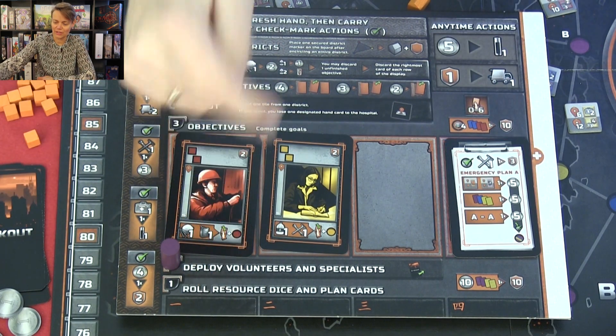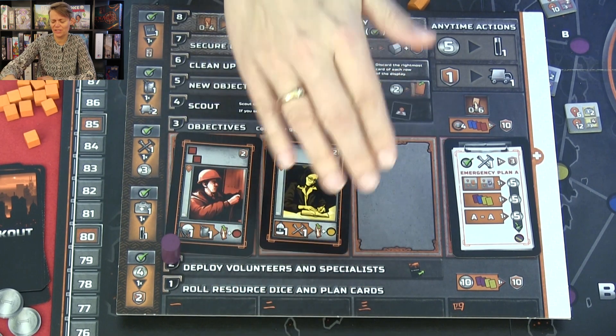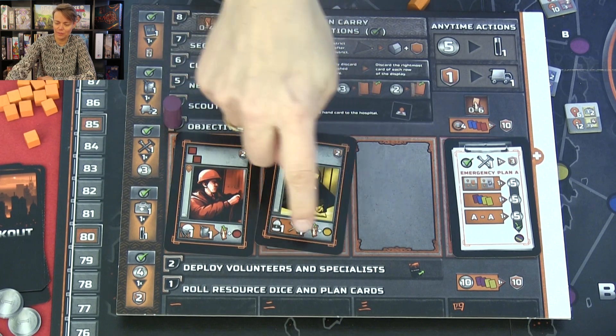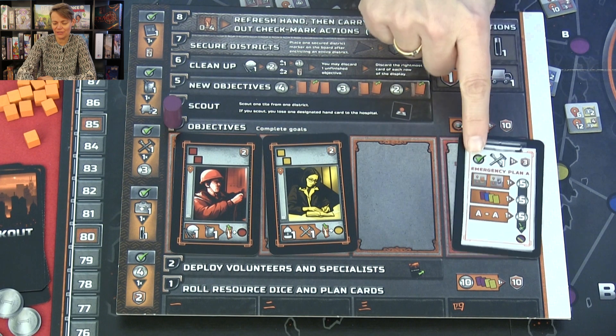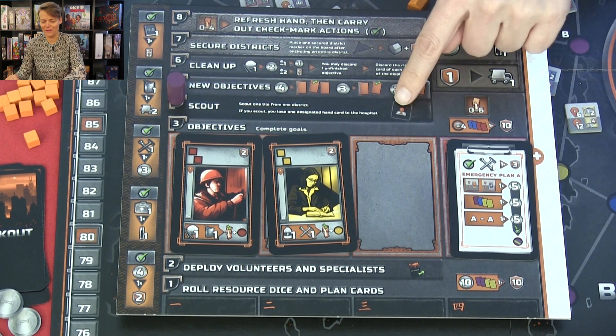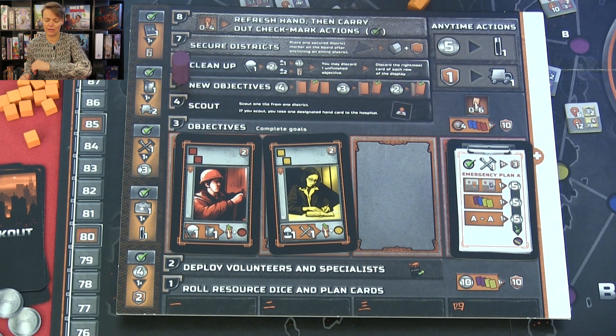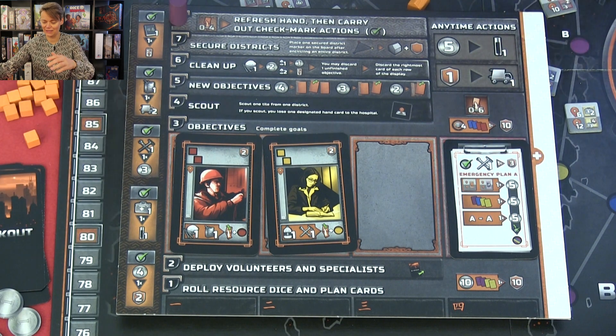In the eight phases, the start player will roll the resource dice and everybody will simultaneously play cards. In the second phase, you deploy your volunteers that you have just played. In the third phase, you can fulfill objectives on the cards and get more cards to your hand, or fulfill goals to get checkmark actions you can use in a later phase. Then you can gather a team and go scouting in Hong Kong to find resources. In the fifth phase, you may acquire and buy new cards. In the sixth phase, you clean up and remove some cards. Then you secure districts — if any districts have been surrounded by the same color, you may place a house and everyone scores victory points. In the eighth phase, you can refresh your hand if you have four or less cards, and if you do so you may perform checkmark actions.